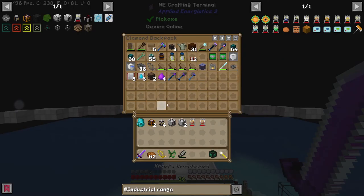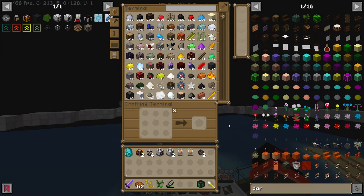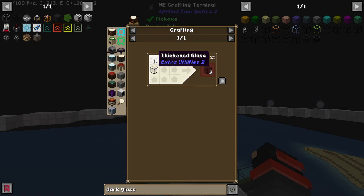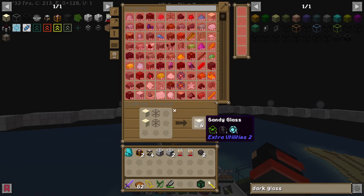Do I have any flux points? Because I know I'm going to need those. I do not — let's go make some flux points too. I almost forgot one last crucial thing: we're going to need dark glass, which is made out of black dye and thickened glass, and thickened glass is made out of sandy glass, which is just made out of sand and glass. So let's go get some of those.